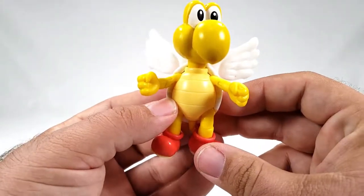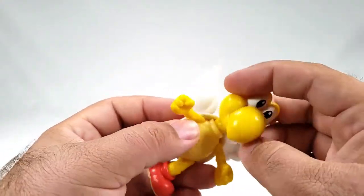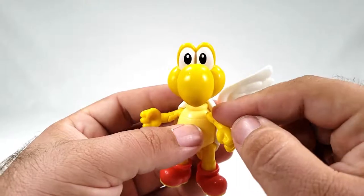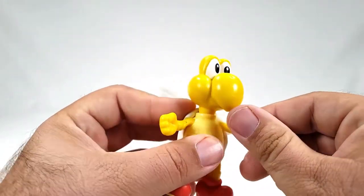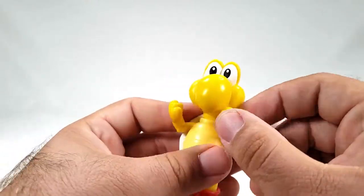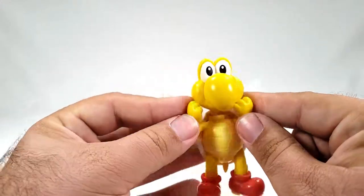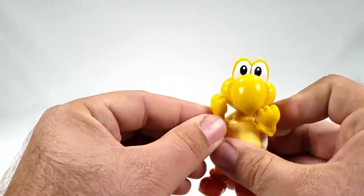Articulation-wise: his head is on a swivel, though it can't go all the way around. The arms have the standard disc hinge with a kind of universal joint and a simple elbow, so he can look like he's eating. And he does rotate at the wrist — I didn't know that until just now. So he's like, really nervous about something.